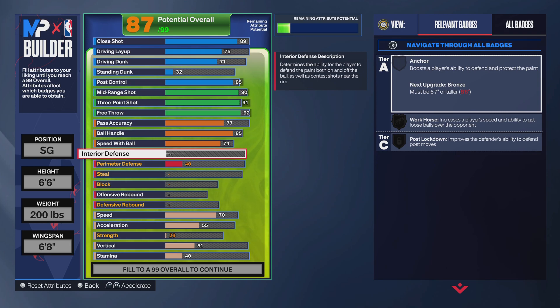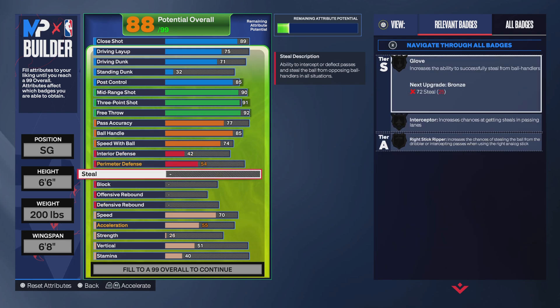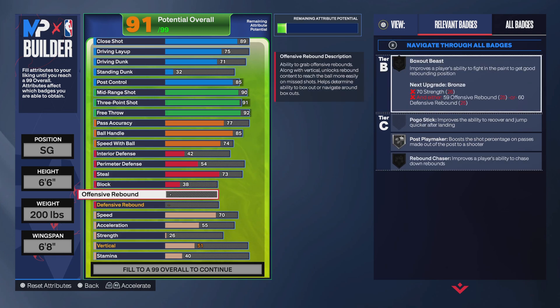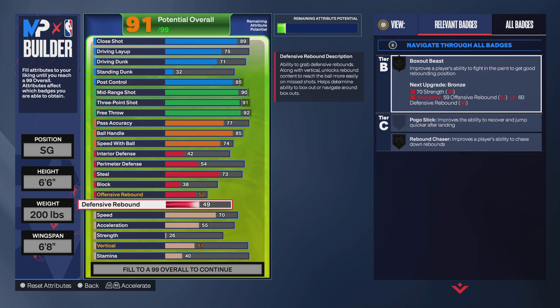For the defense, go to a 42 interior and put perimeter up to a 54. For the steal, go up to a 73 — that gives you all those important badges on bronze, as you can see. For the block, put it up to a 38. For the rebounding, go up to a 50 offensive rebound, which gives you Post Playmaker on silver, and then go with a 49 defensive board.